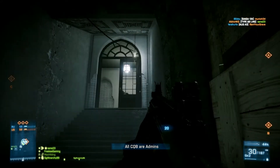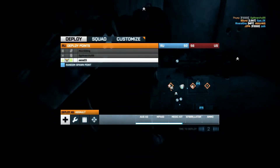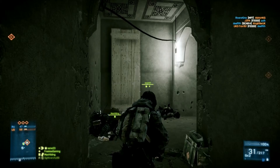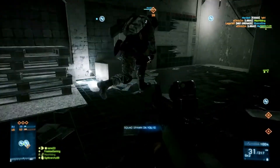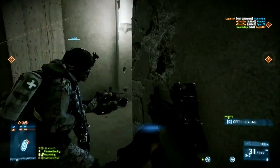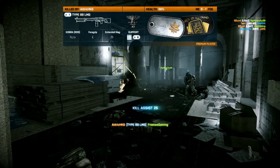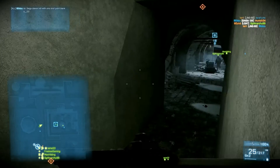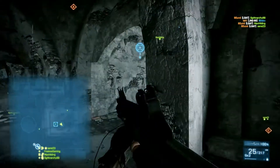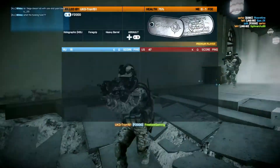This map looks interesting because right off the bat I can see it's one of those really close quarters maps, and I guess that fills the point of why they called this DLC 'Close Quarters.' If I expand my map here, when I spawn on this guy you can see it's a fairly small map compared to all the other maps, but this is just the underground - it has an underground, a second floor, and of course that top floor.